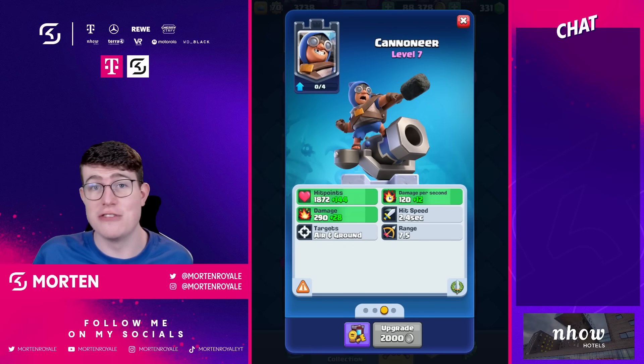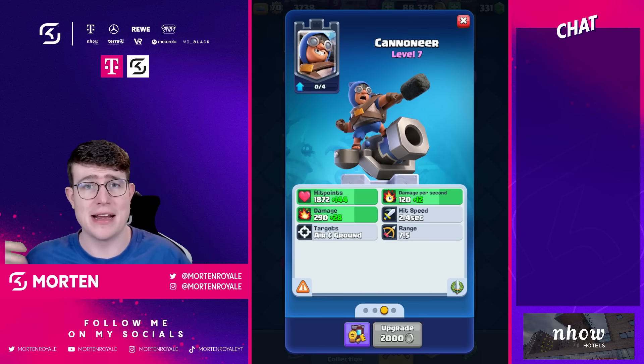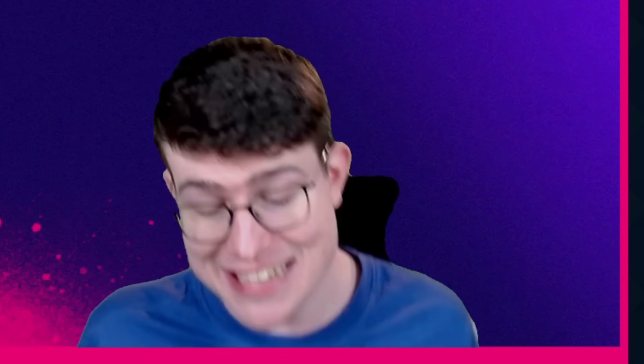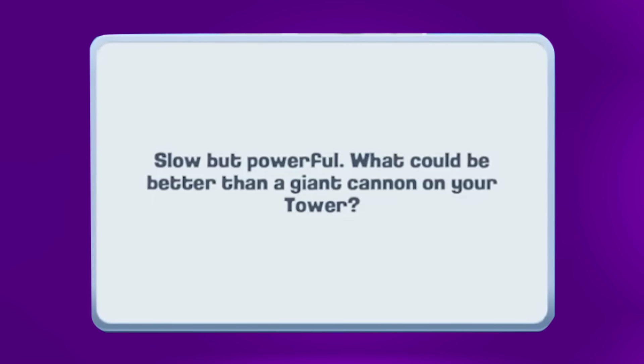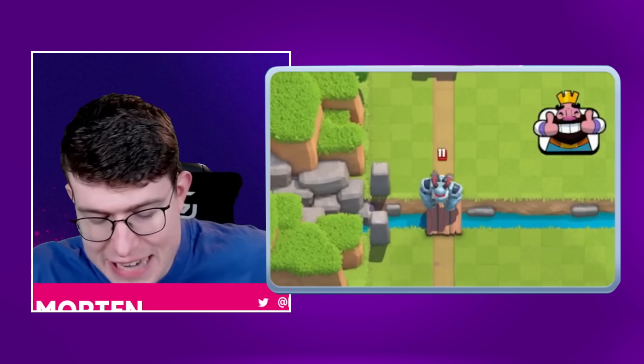It also targets both ground and air, which is really important. It doesn't matter if you play against Lava Hound or a ground unit — it still does damage against everything. Supercell's description says 'slow but powerful — what could be better than a giant cannon on your tower? Two giant cannons, I guess.'